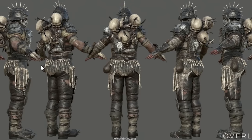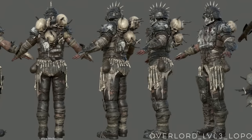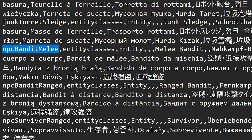So far, we know that there should be three models for each bandit faction. One faction has a more tribal look, and we've seen the raider and the overlord so far. In the game's XML files, we can see code for a melee, ranged, and a bandit leader option, so there's likely one more yet to be revealed for this faction.